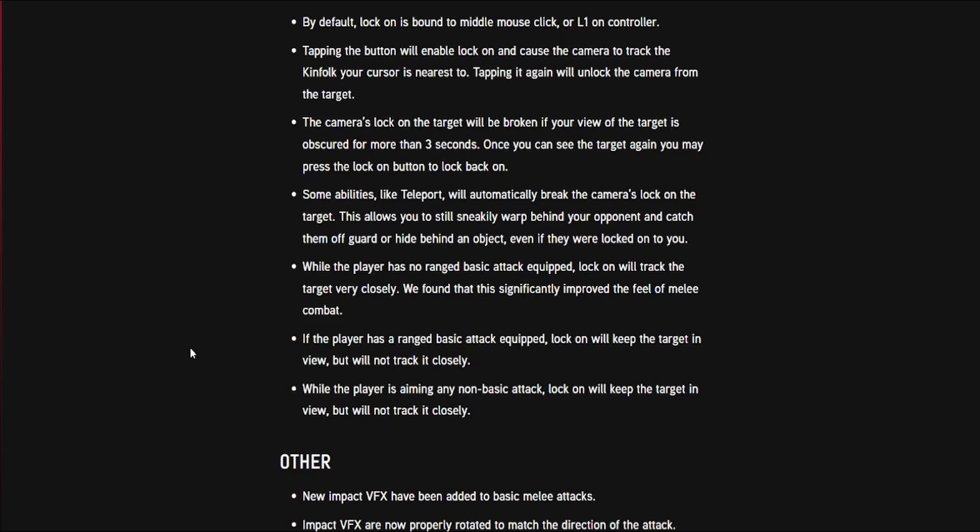While the player has no basic ranged attack equipped, lock-on will track the target very closely — this significantly improved the feel of melee combat. If the player has a ranged basic attack equipped, lock-on will keep the target in view but will not track it closely. While the player is aiming any non-basic attack, lock-on will also keep the target in view but not track it closely.